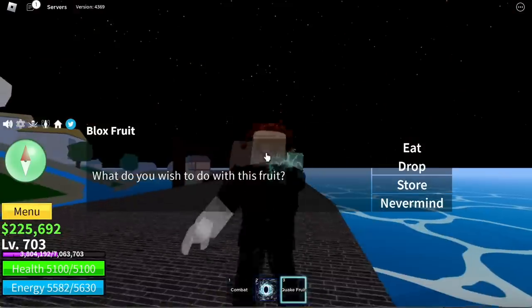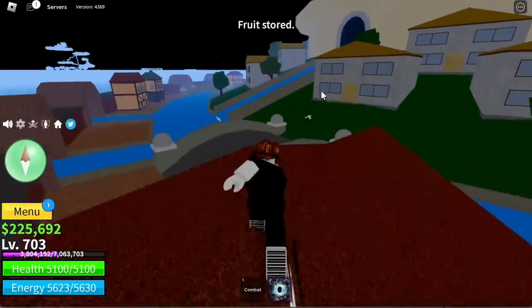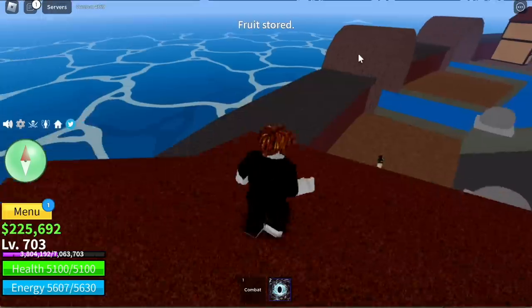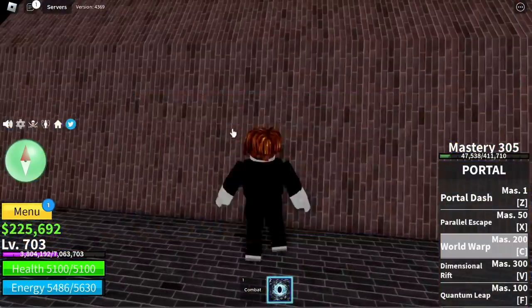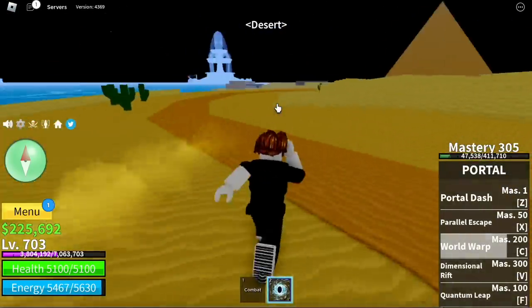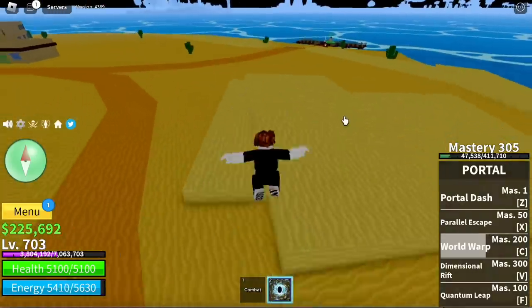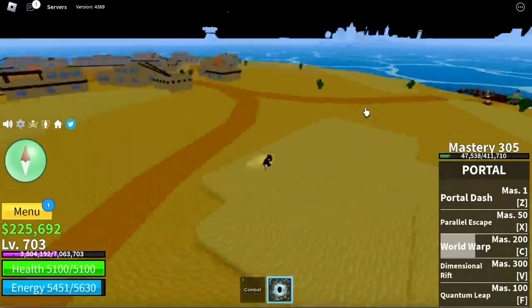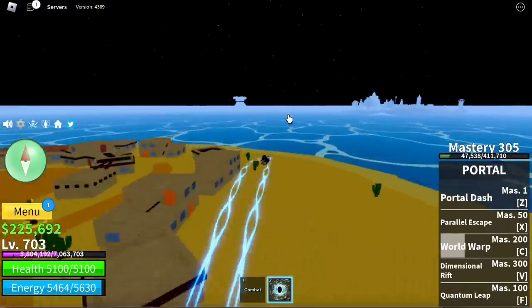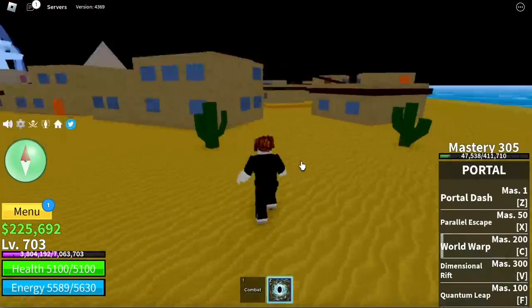I almost forgot — the Desert Island! Also, I'm not sure if there's a spawn location in the Underwater City, but here in the desert an egg can spawn in this area. One location is here, and also one near the quest giver.